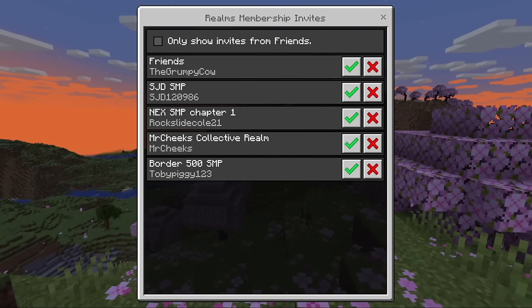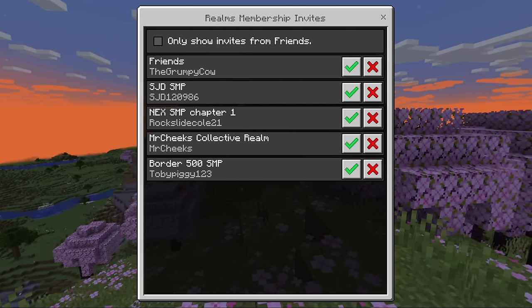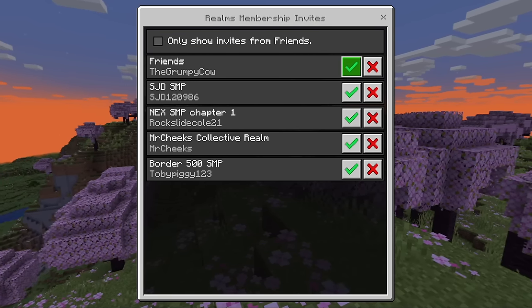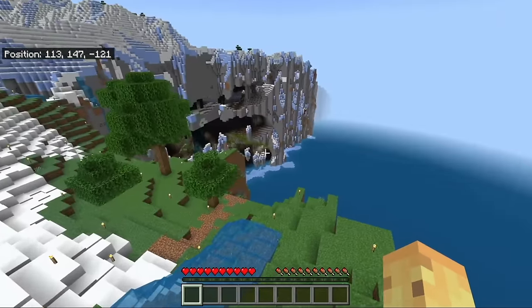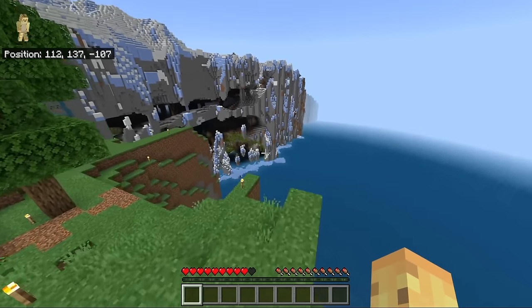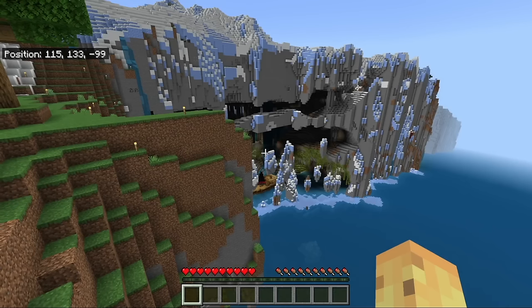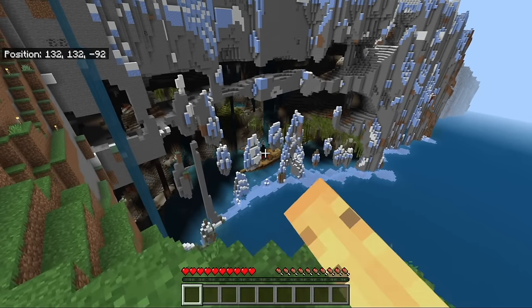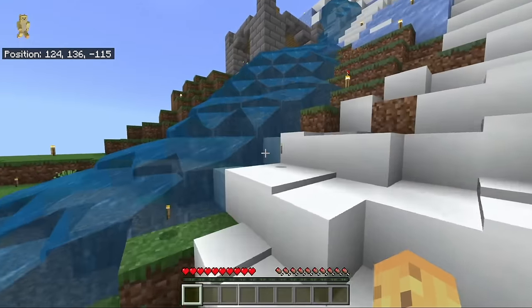Seven or eight realms for a realm review is the normal amount, but in this case I only have five realm membership invites left, so rather than leaving five people in the queue, let's look at literally every single person that's sent me an invite. First up is Friends by the Grumpy Cow. I don't see any sign of friendship, just a lot of torches and a very beautiful seed — there's even a shipwreck in there. I can't see the seed on someone else's world, but it's a beautiful world by choice or by design, with a cove and a little ship hanging out in it. There are also lush caves generating at surface level.